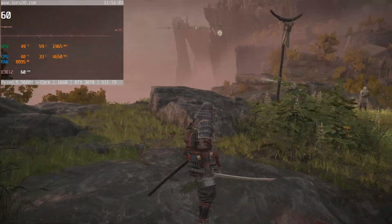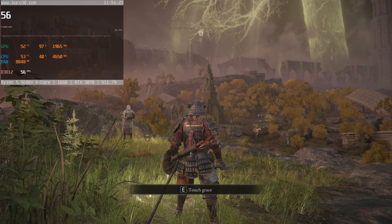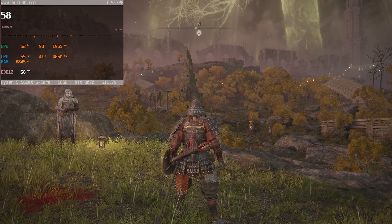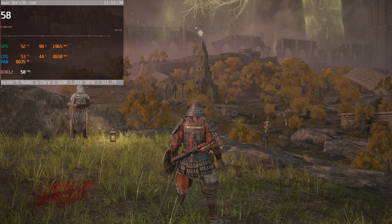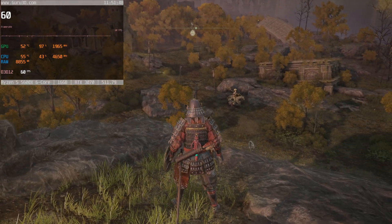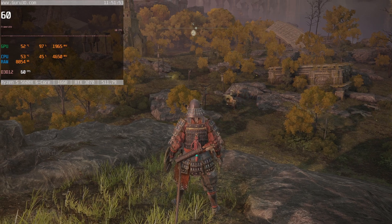Now comparing these settings against maximum settings — everything turned up as high as it will go — we're not even hitting a locked 60 FPS. The only noticeable difference is that far-away trees look a little more 3D, but grass and everything else looks the same. We're sitting at a hefty 97% GPU usage and barely hitting that 60 FPS lock.